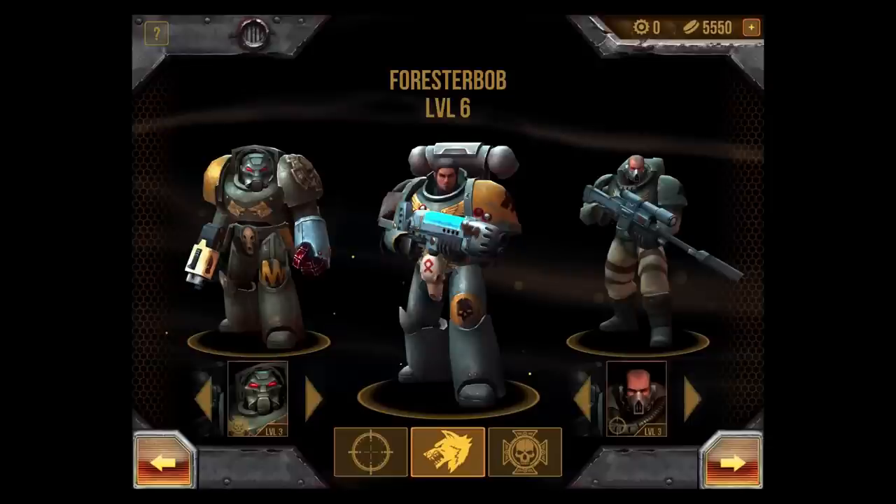The Scout will be there to use the sniper rifle, trying to stay at long range — five squares — as often as possible in order to take out the enemy safely. With his lower health, I want to keep him out of danger as often as possible.